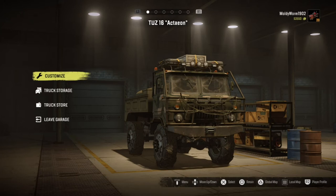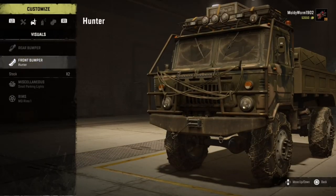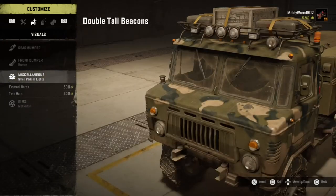It's a very simple glitch to do. All you need is a garage, which we all have, and you need the TUS 16, which you can see right there. Once you get the vehicle, go into customization, scroll over to Visuals, go down to Front Bumper, and make sure you have the Hunter Front Bumper applied — it looks like this. You can see that I have two stock front bumpers. Apply the Hunter Front Bumper and then go down to Miscellaneous.